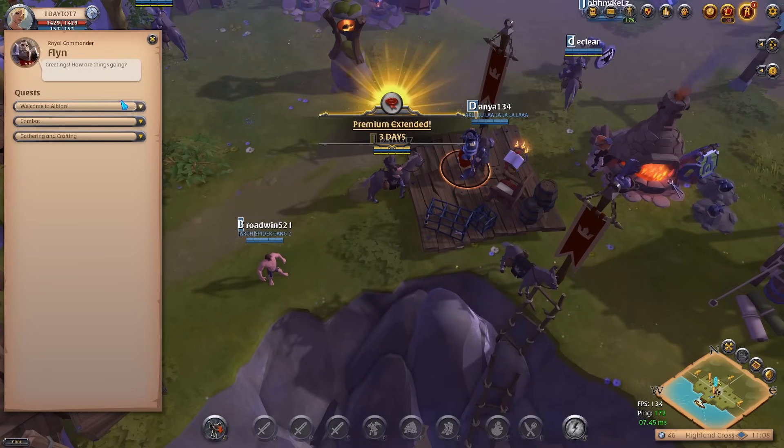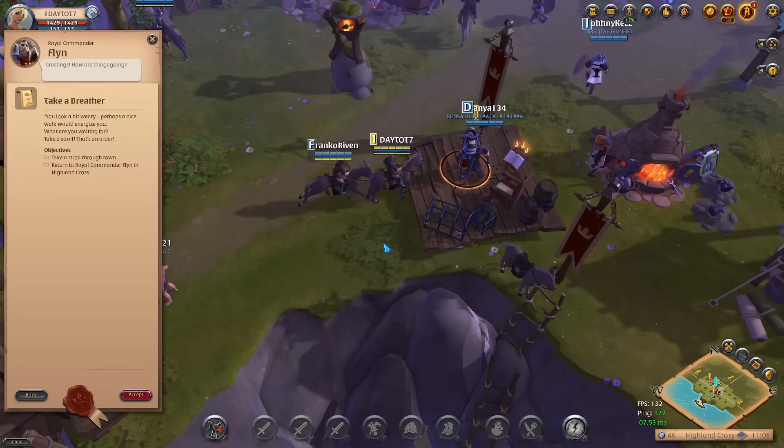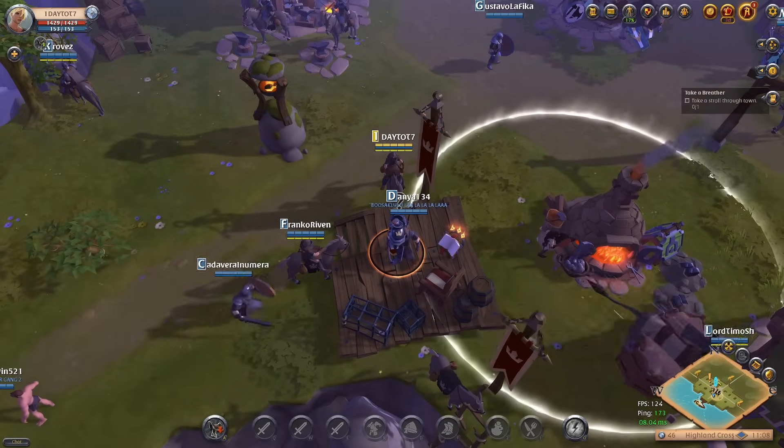This will take about 40 minutes, and during this you will get a couple of important rewards such as a 3-day premium subscription and an Adept's Royal Sigil. So it's very important you complete all the quests you have available to you at the cross.